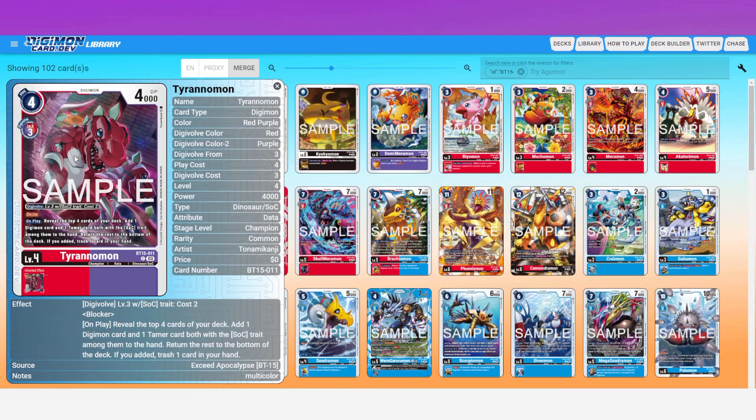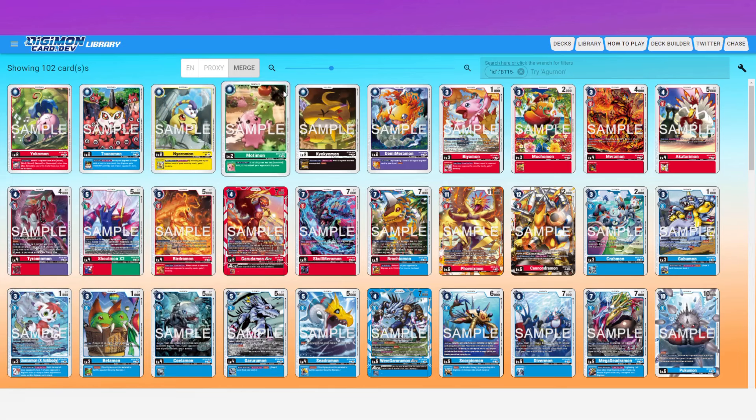What you should know about Sockey strategies — using Lugamon as the primary example — is that you digivolve from trash with that deck, so you want to fill your trash with targets. You also play cards out for free from the trash. That'll go into effect with other stuff like the Dogoramon coming in BT-16 as well. This card is just a really nice pseudo-generic search card that hits multiple decks. Really cool.